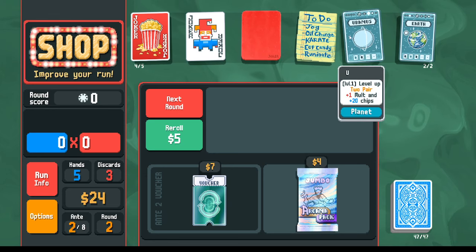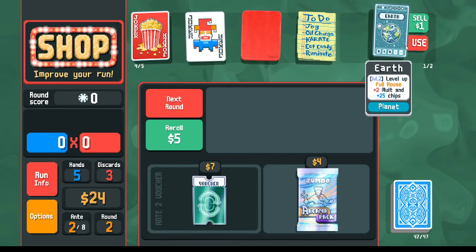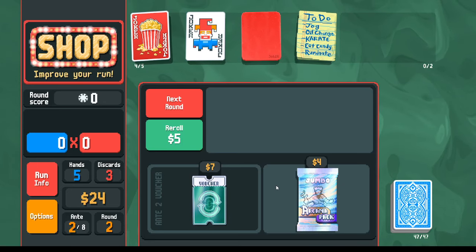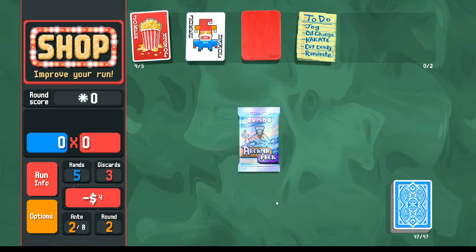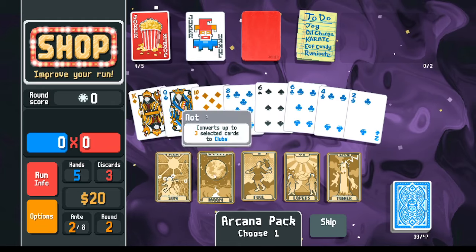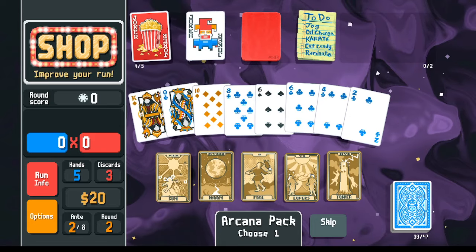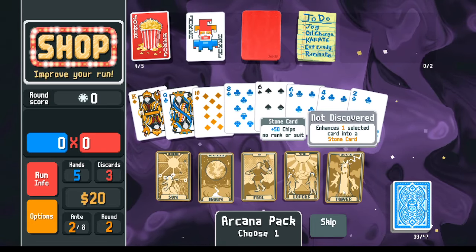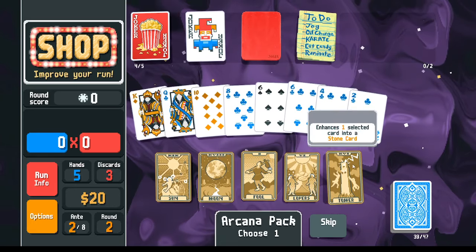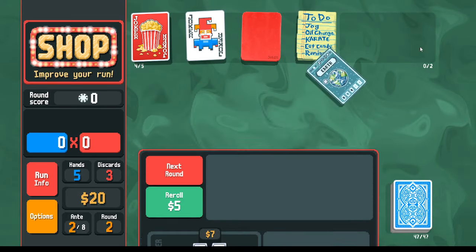Got the random planets I wanted — two-pair is compatible with the square joker, and full houses serve as the backup big-scoring hand. In the jumbo arcana pack: options include suit-changing cards for flushes. Considering a stone card — with the square joker playing two-pair, I could throw in a stone card — but instead continuing with planet cards. Picking up an Earth card: plus twenty-five chips per full house.